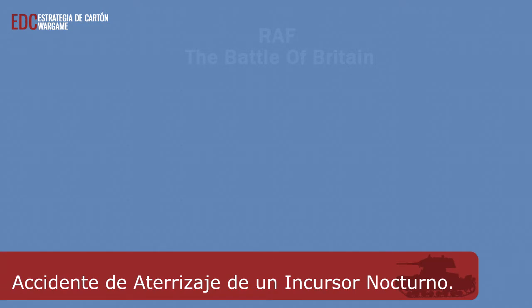Accidente de aterrizaje de un incursor nocturno. Los resultados de daños de bombardeo marcados con un asterisco hacen que un grupo sufra un accidente al regreso de una incursión nocturna. Mueve un grupo de tu elección desde una zona de incursión nocturna hasta la zona de pérdida ligera y gana un punto de victoria. Salvo que se vea obligado a marcharse por un accidente al aterrizar, los grupos en la zona de incursión nocturna permanecen allí después del bombardeo.